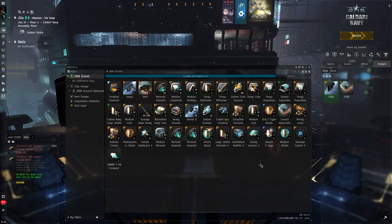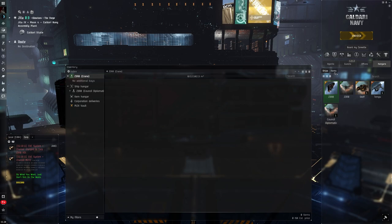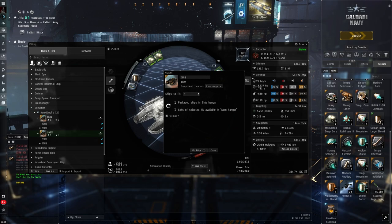The Crane has spare inert stabilizers as well. What I do is when I roll into a station, I just unpack everything. I have saved fits for everything so I can do it quickly. Here's my Mercoxit fit — I'll just go in and fit it, and it's good to go.